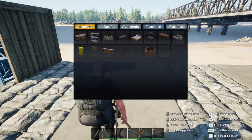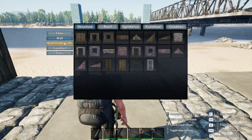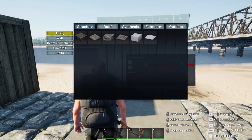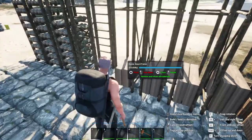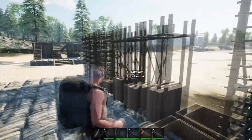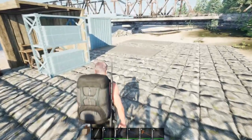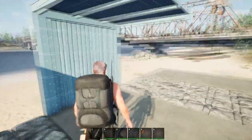So let's do some building real quick. Grab some boards, put your hammer away temporarily, grab some boards, grab some sticks — not that we need them right now, but I always keep them in my inventory. I am overweight. So if you want to get past that overweight thing temporarily, double tap C. Rolling is faster than just walking.